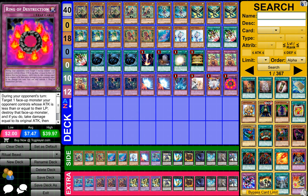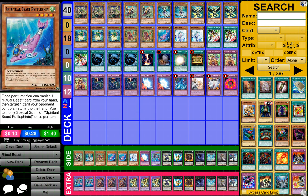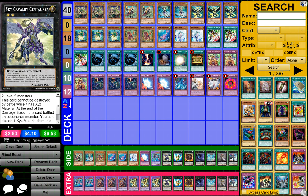And then one Ring of Discussion for the side deck — pretty much just copies from the main deck in the extra deck, just in case I want to switch any, or I feel like after a duel this card shouldn't be in there, or I feel like more or less of this card should be, or I just want to change a few cards up.